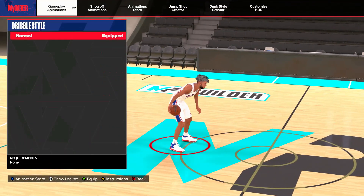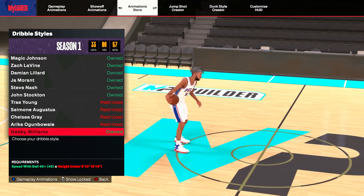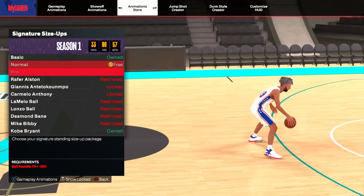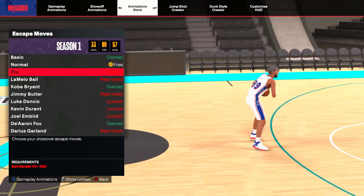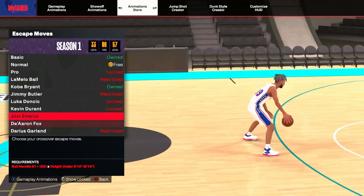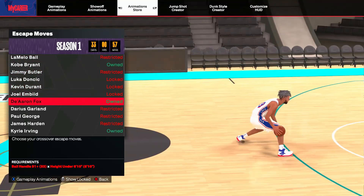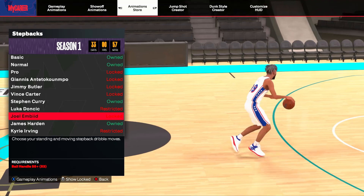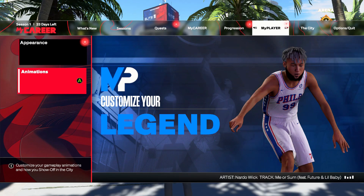In terms of the animation store — dribble style is very important. You're going to want to get pro dribble style, which is the only one available. It's not bad; it could be a lot worse. For signature size up, you're going to want to throw on Giannis — probably Giannis, if I'm being honest. Then for escape, which is really important, you can get Luka or KD's — though it looks like they nerfed KD's escape. You might have to go with KD anyway. Then for your step back, Luka Doncic. You can get Joel Embiid, Vince Carter, or Giannis. All these animations — there aren't many to pick from, so it's going to be pretty simple to figure out which ones are good and which ones are bad.